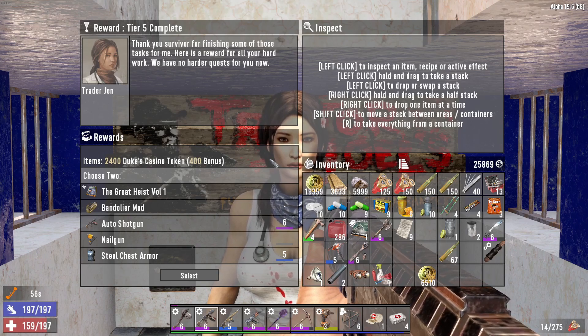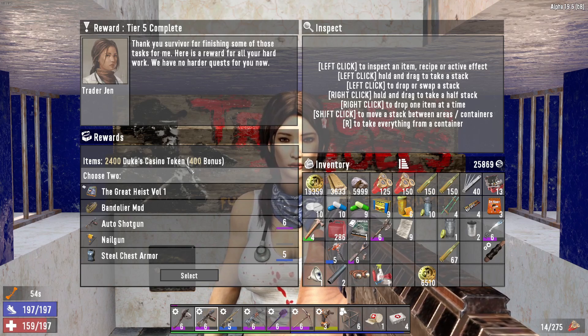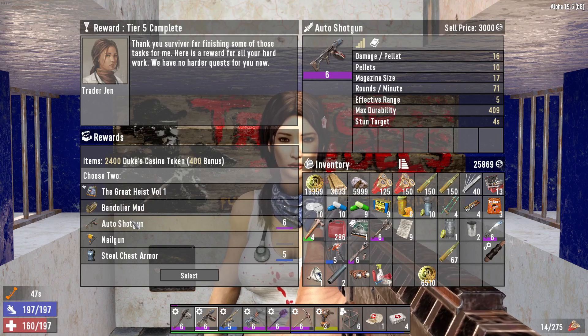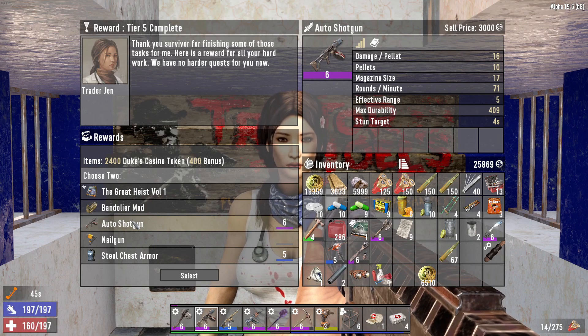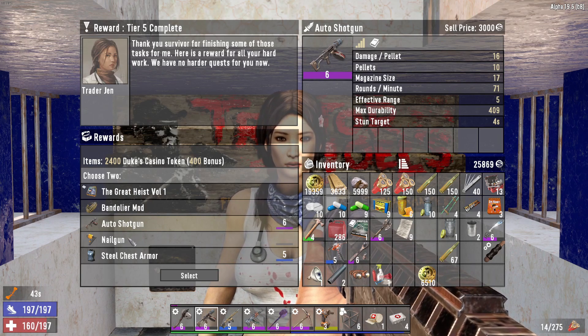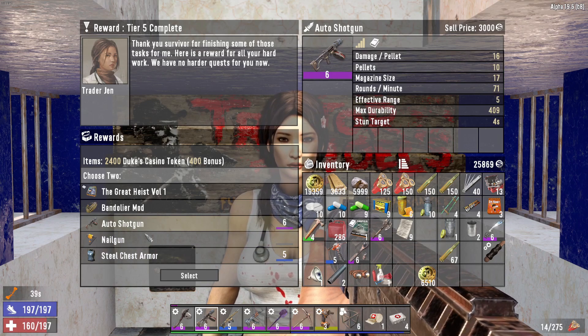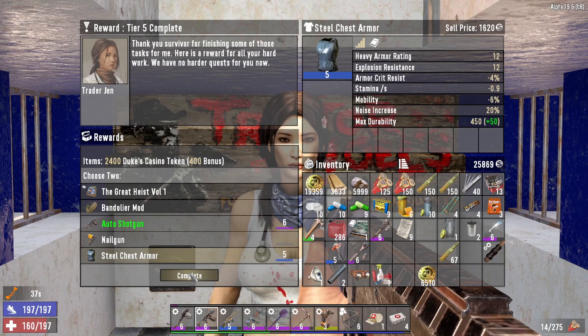It looks like she has one more set of rewards for me — two five complete. Okay, great heist. Yeah. Auto shotgun — I already got one of those, but it's worth three thousand. Nail gun. Chest armor. We'll get another auto shotgun and another chest armor.